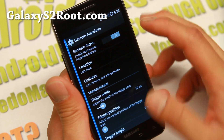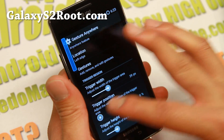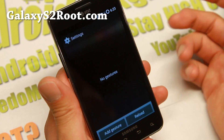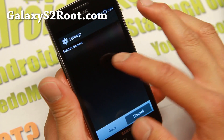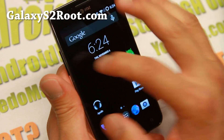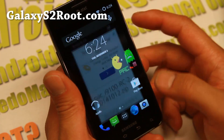Gesture anywhere — this is one of my favorites. You can go ahead and change the trigger width and position, and also the height if you want to only trigger it in certain positions. I like to put it at the top most of the time — this allows you to use a keyboard and not accidentally hit it. Once you have this, go ahead and add your favorite gestures. I'll add one for you — choose the app you want, go ahead and choose a browser, and I'm going to write B like this. Anytime you want to use gesture anywhere, press on your trigger area, you'll see a nice little overlay, do your gesture, and you can see it opened up the browser.